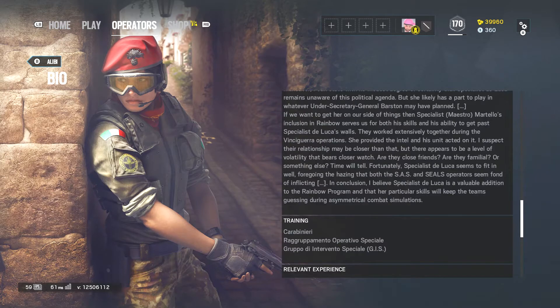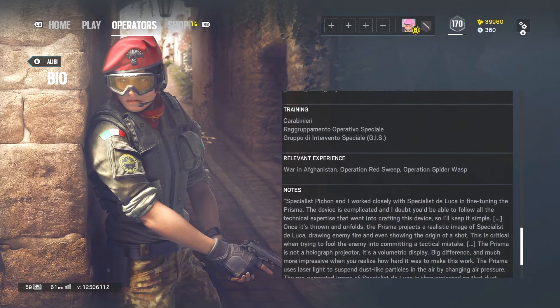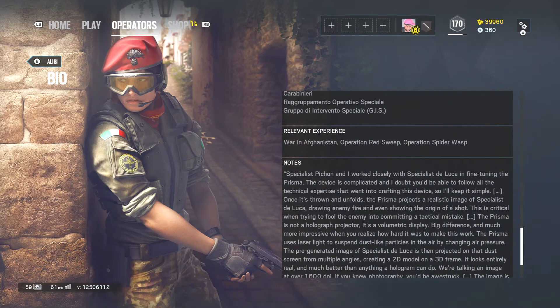Are they close friends? Are they familial? Or something else? Time will tell. Fortunately, Specialist DeLuca seems to fit in well, foregoing the hazing that both the SAS and SEALs operators seem fond of inflicting. In conclusion, I believe Specialist DeLuca is a valuable addition to the Rainbow program and her particular skills will keep the teams guessing during asymmetrical combat simulations. Training: Carabinieri, Raggruppamento Operativo Speciale, and Grupo d'Intervento Speciale GIS.